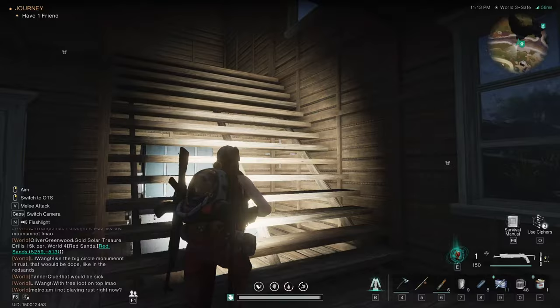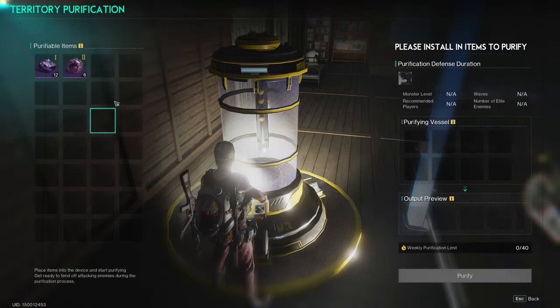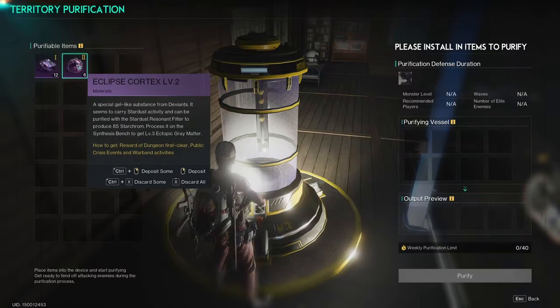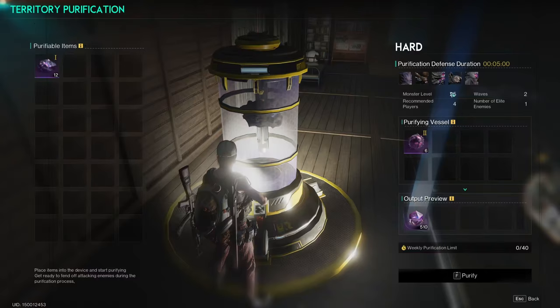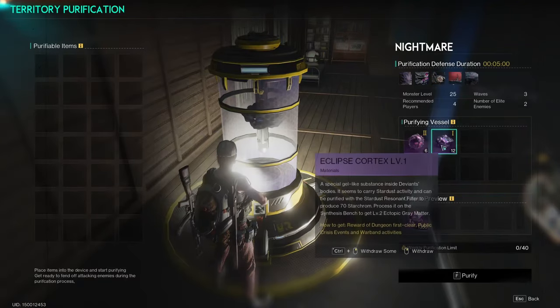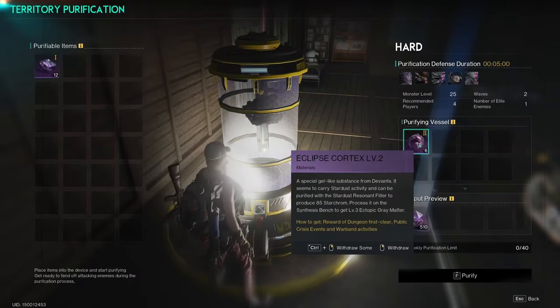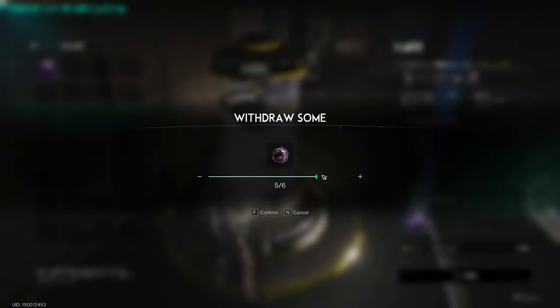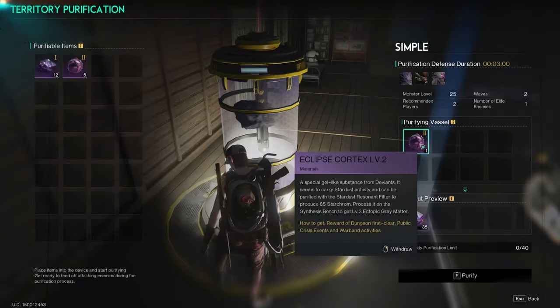What I want to start doing is getting this base ready, because I want to get this going so we can start unlocking the Star Chrome. The problem is, this is a defense thing. So if I put this in here — monster level 25, recommended players 4, waves 2, number of elites 1 — and if you keep adding it, it just goes higher and higher. It's still monster level 25, because this is the Cortex level 2.